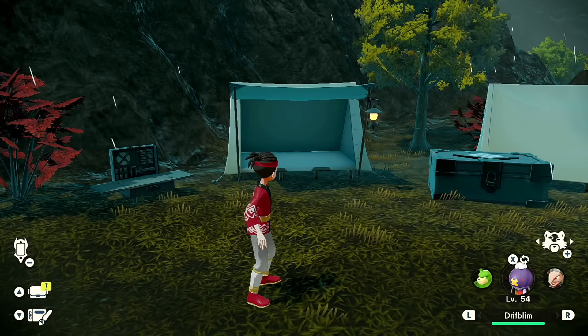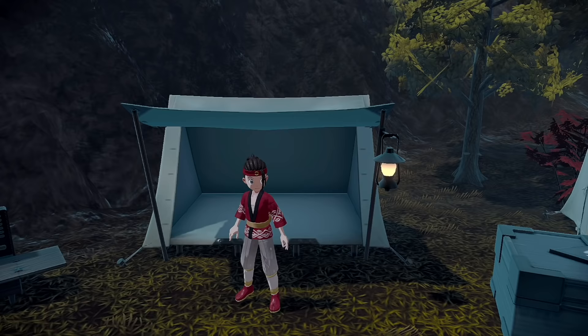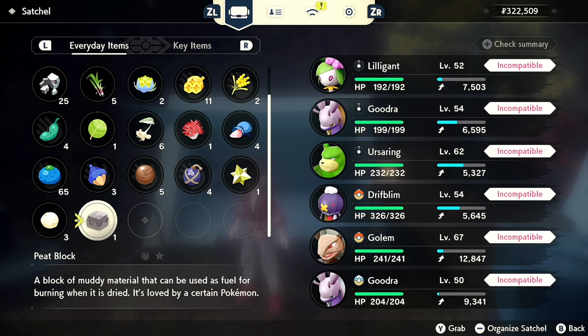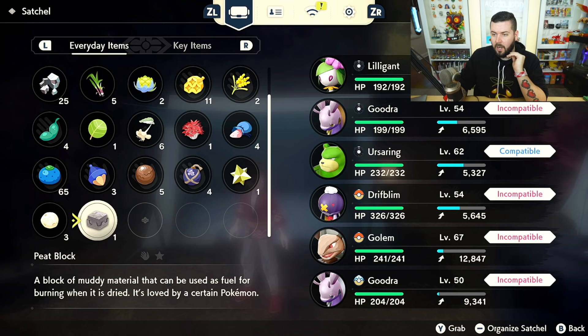So let's just sleep and check — number two, nope. Number three, nope. Number four, nope. Number five, nope. Number six — yes! Right now it's a full moon, it's a rainy night so the moon isn't visible, but just like that after waking up we're able to use the Peat Block. I then kept sleeping to test: it seems like there are two days of full moon, then it goes two, four, six, eight, ten, twelve, fourteen days of non-full moon.